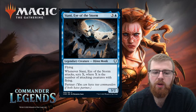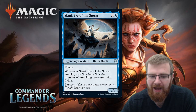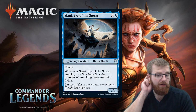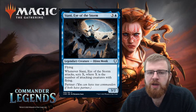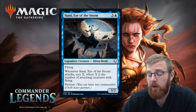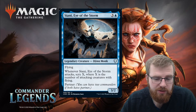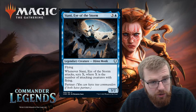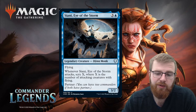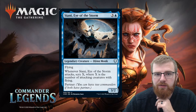Cianni, Eye of the Storm — three and a blue for a 3/2 legendary creature Jinn Monk. It's got flying, and whenever Cianni, Eye of the Storm attacks, Scry X where X is the number of attacking creatures with flying. Flying synergy only needs to attack — but it needs lots to attack with it — and you're getting a scry out of it. A flying 3/2 for four is okay. If you've got a bunch of flyers, even better. It has the partner mechanic so you can pair this with something else. Scrying can be really useful, especially if you can pair it with card draw. Seems like a pretty solid card — you won't be unhappy to have it as a commander to play on turn four if need be.